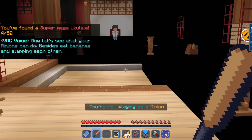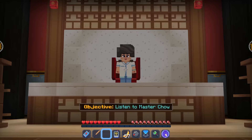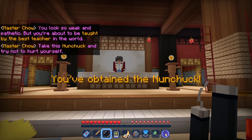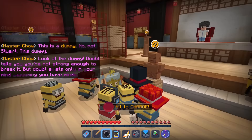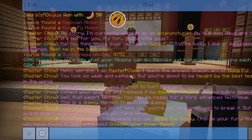Here we are in the training room. Master Chow says: 'Hello, weirdos. I am Master Chow. I teach the ancient Shaolin art of Kung Fu. You look so weak and pathetic, but you're about to be taught by the best teacher in the world. Take this nunchuck and try not to hurt yourself. Collect your energy and release it by dashing forward with incredible speed.' Whoa, okay! 'You may be ready for a more advanced technique. This is a dummy — no, not Stuart, THIS dummy.' We are a minion now using nunchucks.